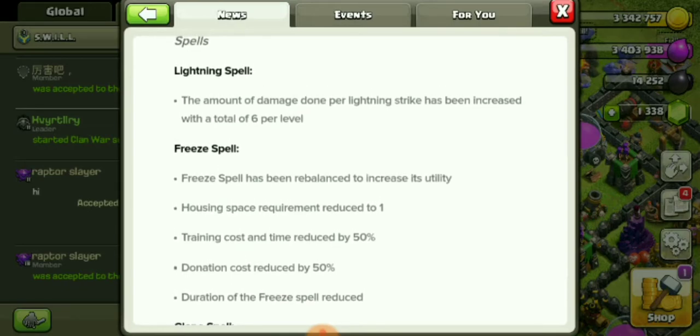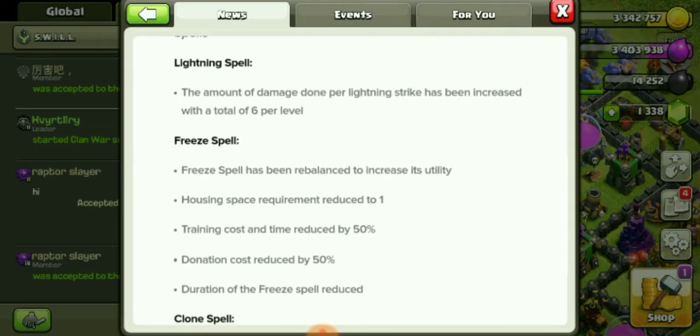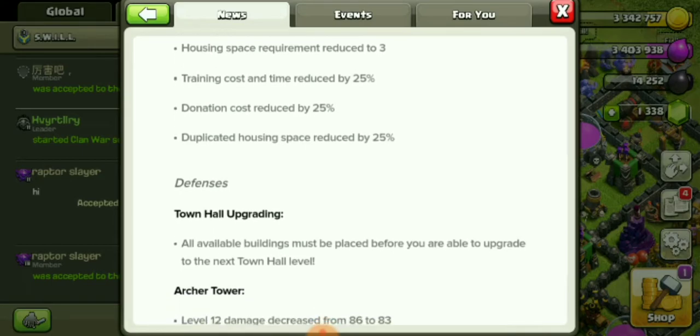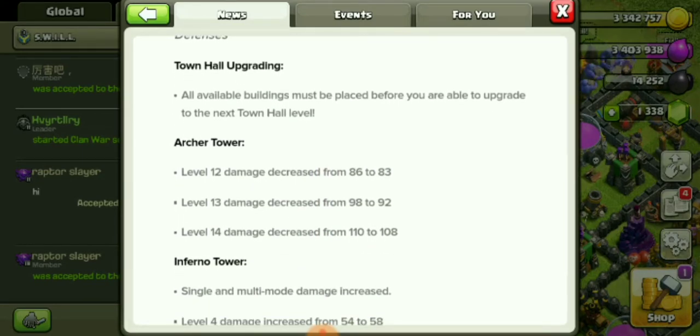Spells: the Lightning Spell damage has been increased with a total of 6 per level. The Lightning Spell is going to make a comeback guys — if you aren't using it, it's getting a drastic buff. The Freeze Spell has been rebalanced to increase its utility. Clone Spell also gets adjustments. Town Hall upgrading: all available buildings must be placed before you can upgrade to the next Town Hall — so no more rushing, thank god.